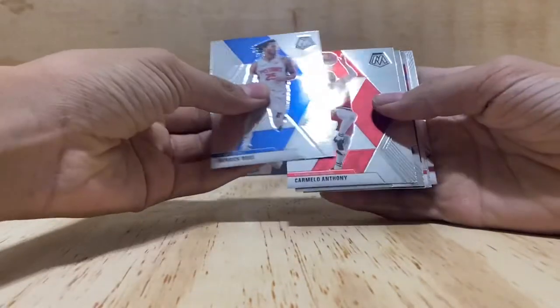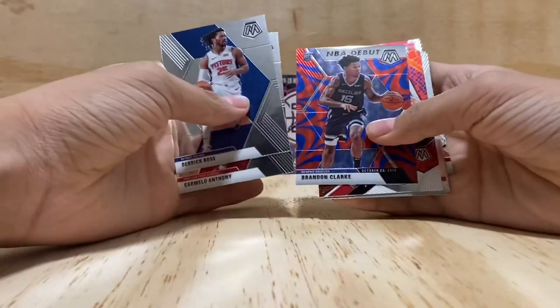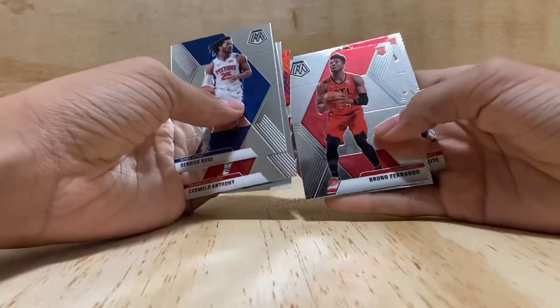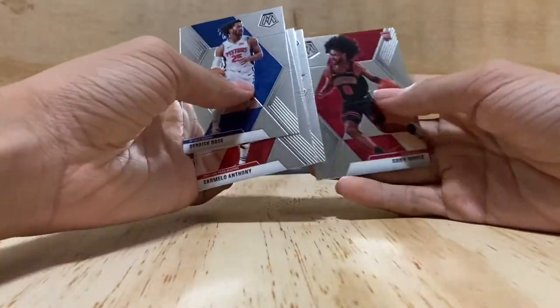Second pack — Derrick Rose, Carmelo Anthony, Landry Shamet, Brandon Clark, Pascal Siakam, Bruno Fernando, Patrick Ewing, and a Kobe White.